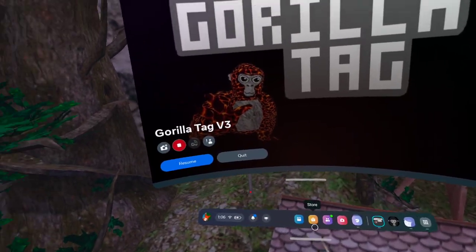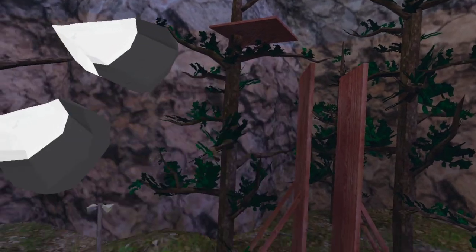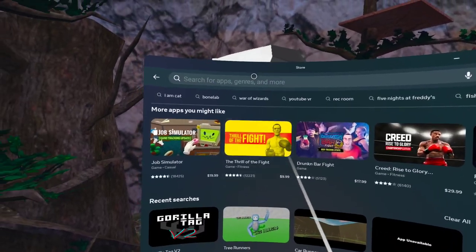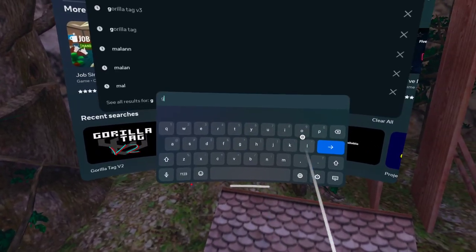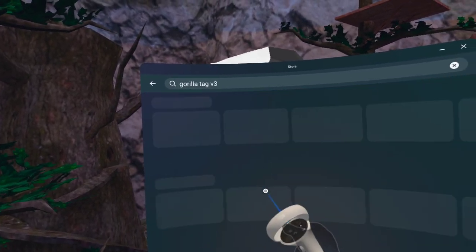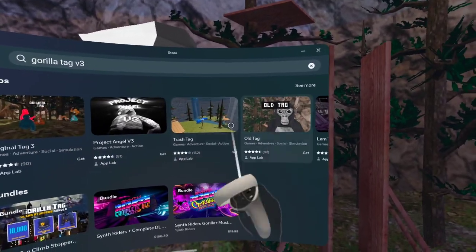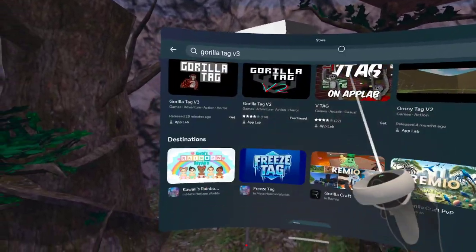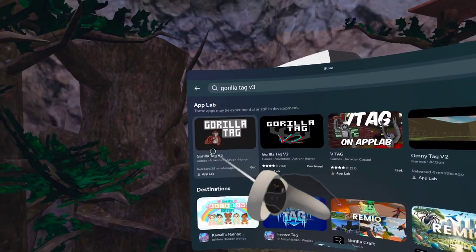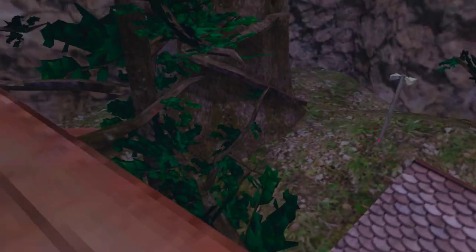Let me show you guys how to download it. First you wanna go to the store, and all you wanna do is just search up Gorilla Tag V3. You should see stuff up here — just don't download any of these, these are not even Gorilla Tag, this is just games. Go down and find Gorilla Tag V3 right here, just click on that — it's on that lab. Click download and it should work.